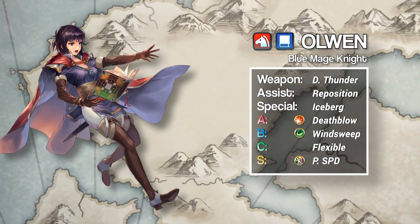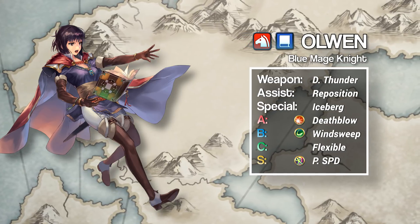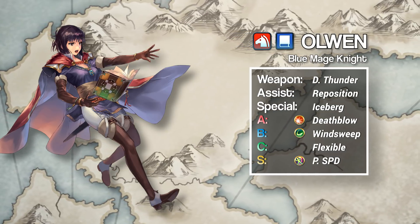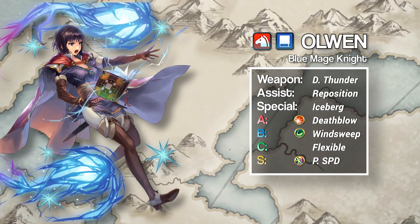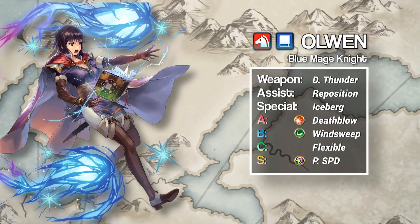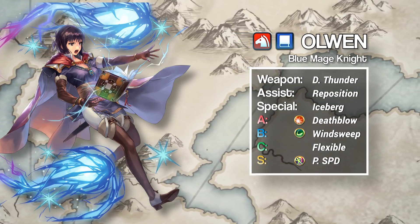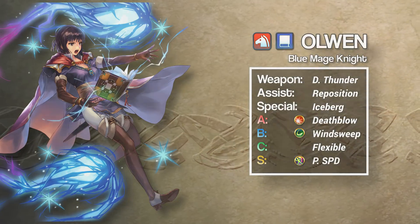For her A slot, she wants either Swift Sparrow or Death Blow to secure more sweeps and kills, but I wouldn't fault you for running Life and Death either. Her B slot is Wind Sweep, and her C slot is flexible — but most likely you'll want to use a cavalry buff. For her seal, we go with Phantom Speed to offset the speed penalty from her personal tome. Her special is flexible, but I'd recommend something like Iceberg or Draconic Aura depending on Ulwen's nature.